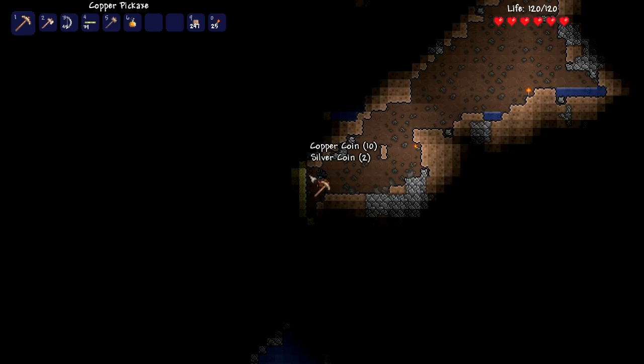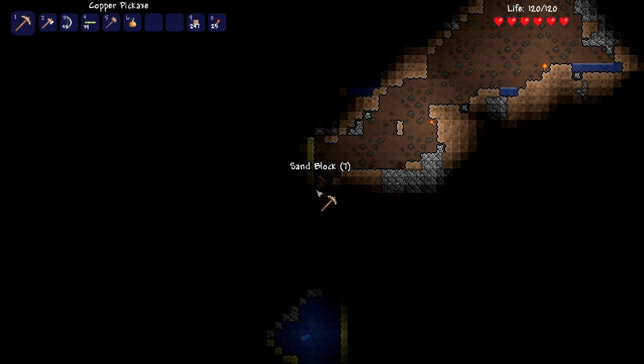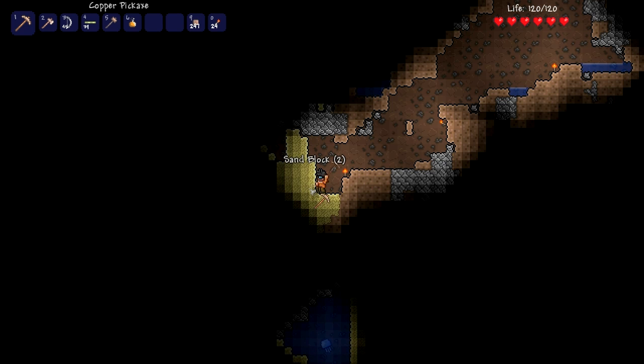Swiftness potion. Sand! Sand — this is fated! I knew I needed sand. I just said I needed sand. So here we go — it's time. I just don't want to have any sort of sand avalanche here. Why is there so much sand here? A big sand deposit that I've just discovered. Let's mine it — I'll mine it out.